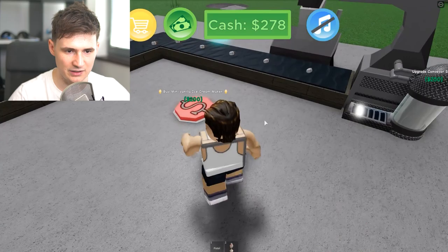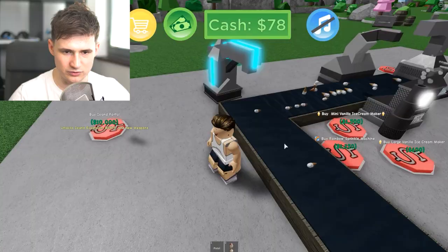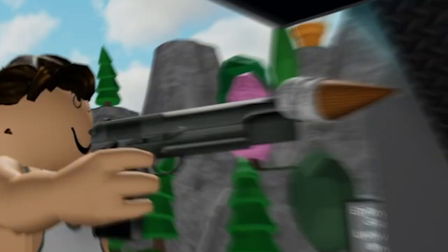I'm just gonna click random buttons and hope something happens — like this, for example. Boom! Wait, that is way too small. Why are you making small ice creams? I need big ice creams! Let's buy another plasma upgrader. There we go — let's see what comes out. Small ice creams again.